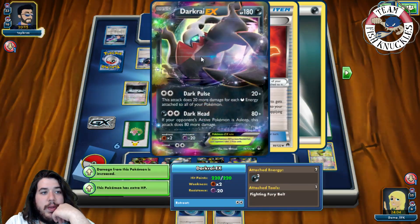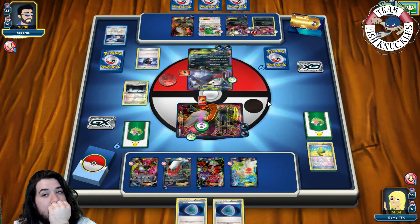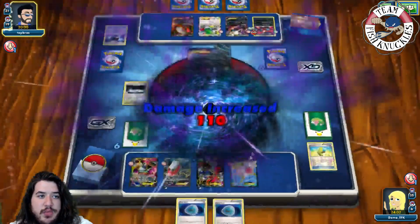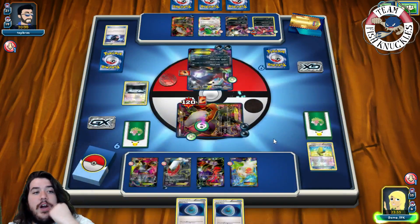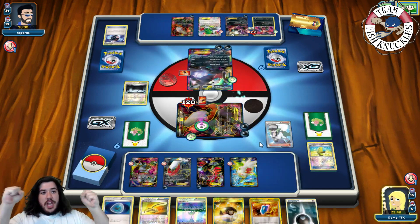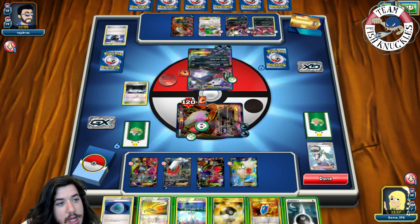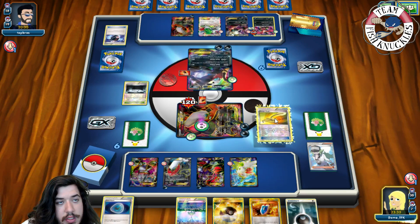Do we wake up or not? We need to find an Escape Rope this turn. We find Dark Energy, Ultra Ball, Dark Patch, and an Escape Rope. We play Escape Rope to force a switch. We need to figure out what opponent brings up - if they bring up Eviolite Yveltal then Parallel City is our play. Instead of Darkrai we grab Eviolite Yveltal.